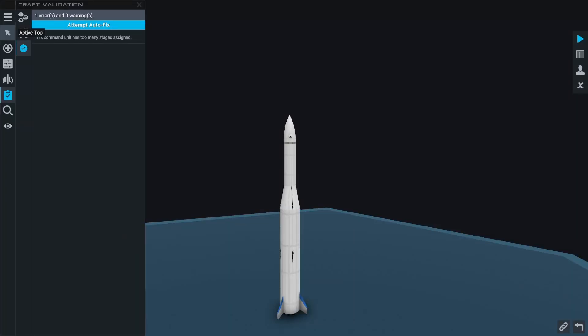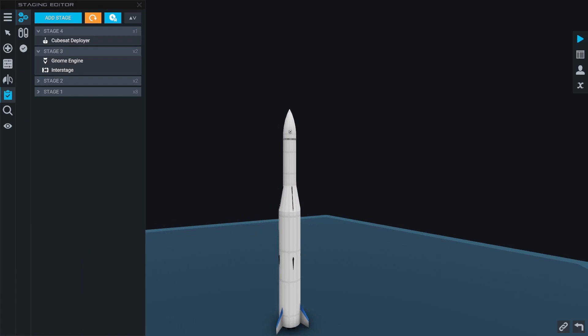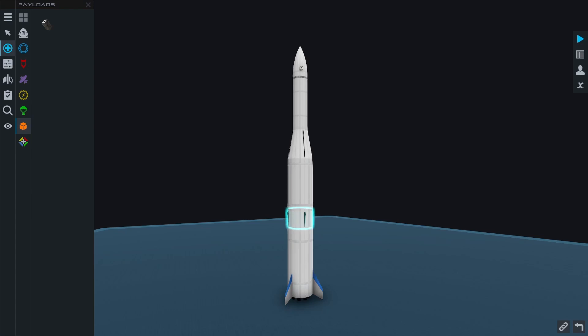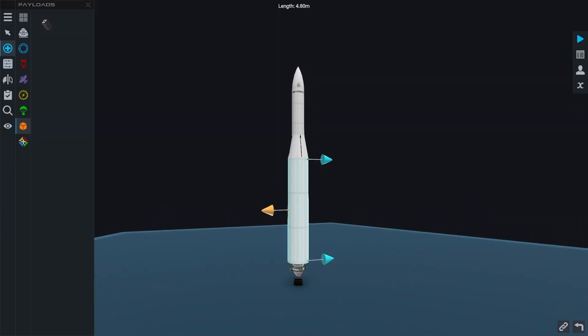We are now facing an issue: the cubesat deployer is a stage, so now we have four stages instead of three. But we can only have a maximum of three stages with the current tech that we have. So what do we do — what's the solution?